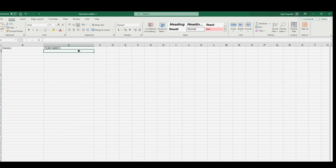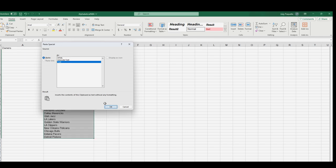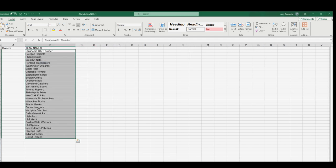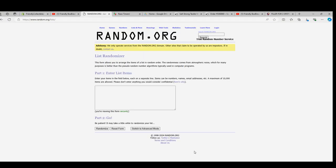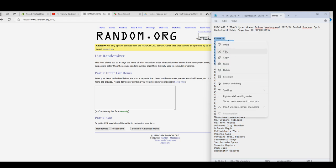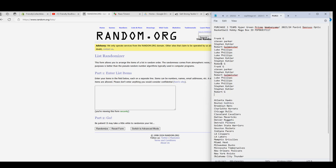Now we're going to random everybody that bought in the break and match you up with your teams. We're going to take everybody that's in and copy and paste this three times. There we go. Now we have our list of 30, because each spot gets you three teams. Seven times.